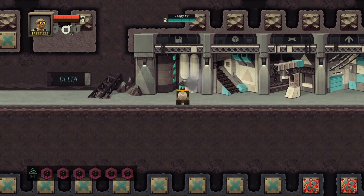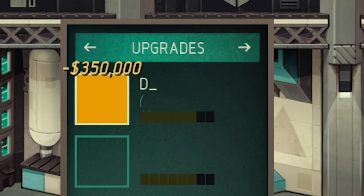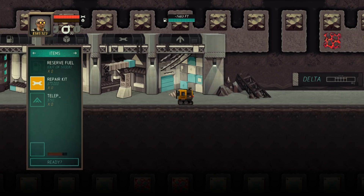And now I'm kind of wondering, do I need the rock drill for anything? For now, I'm going to take the drill speed. Not that the drill speed is holding me back in any way. And also maybe cargo size, which I can't afford. Hull strength though, sure. I don't know why I never bought one of these before, but I'm going to get the teleporter. I'm going to buy two of them because I'm stupid. That way, if I get lost way down there, I won't have a problem. I can teleport back.